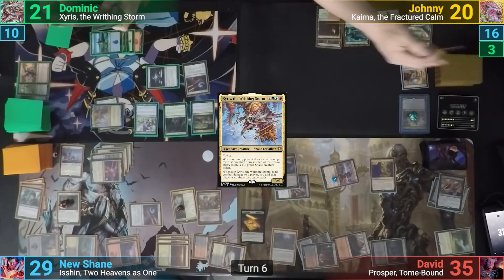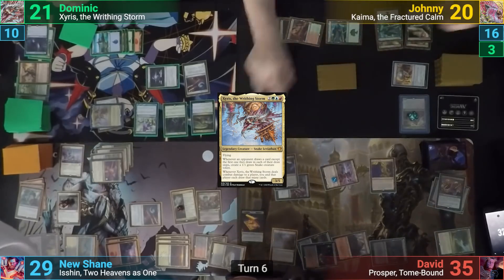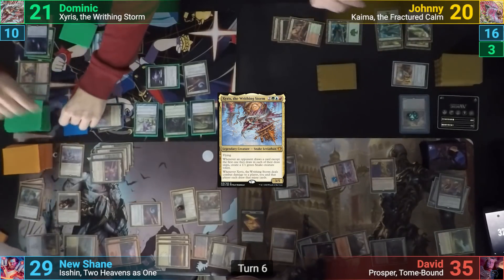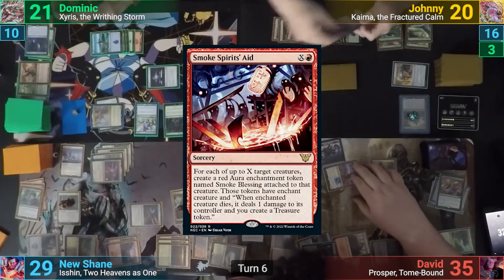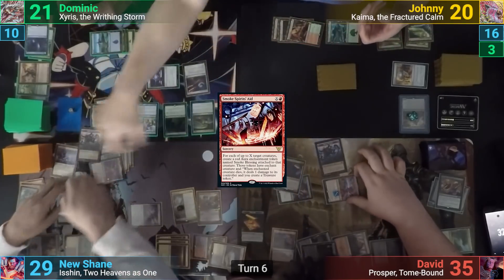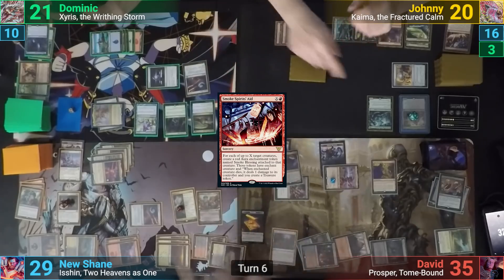Johnny draws 2, and Dom gains another snake token from Zyrus seeing his opponent draw an extra card, and Shane makes 2 more treasures. Johnny casts Smoke Spirit's Aid targeting the Esper Sentinel, Prosper, and Layla. He then casts Dride at Elysian Grove, and moving to his end step, goads all the relevant modified creatures and puts 4 plus one plus one counters onto his commander.